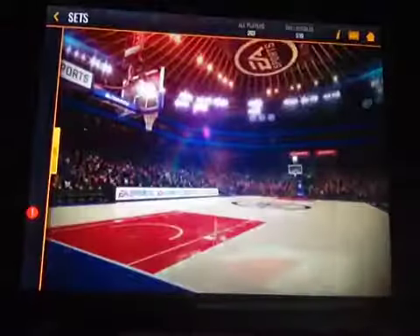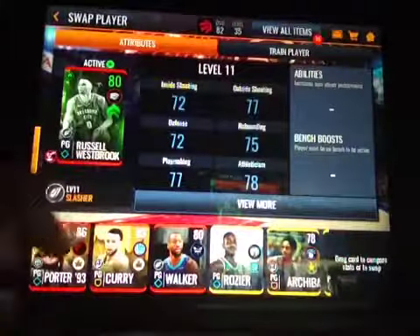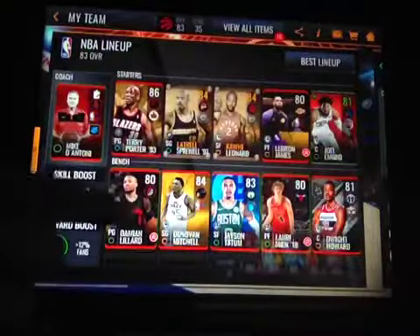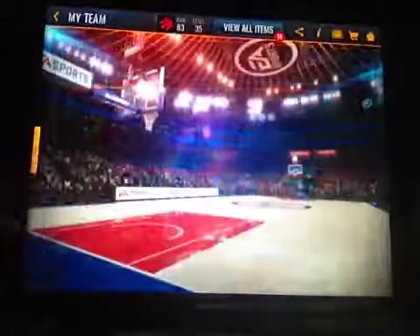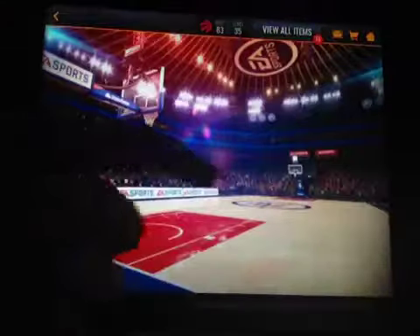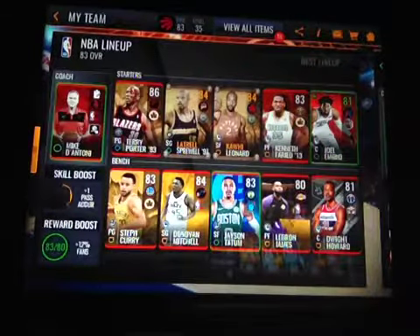I'll put those in my team. This is where it cut us off last time because I was putting my Terry Porter into my lineup — it got kind of annoying. So we'll put Kenneth Faried over here, and we'll replace Markkinen with LeBron. That looks very good. We'll get some gameplay footage in a minute.